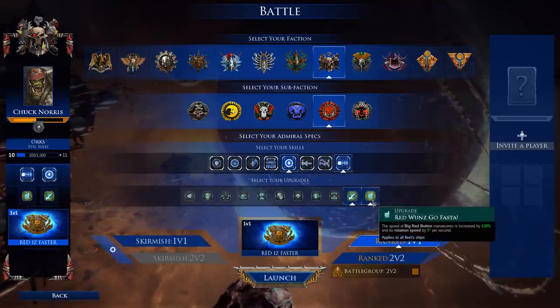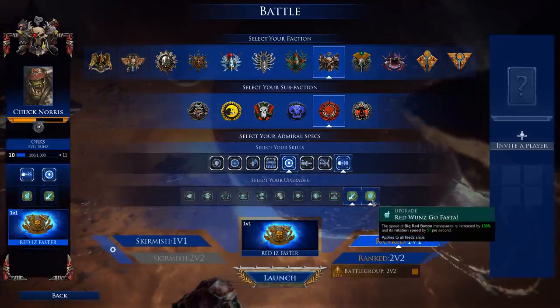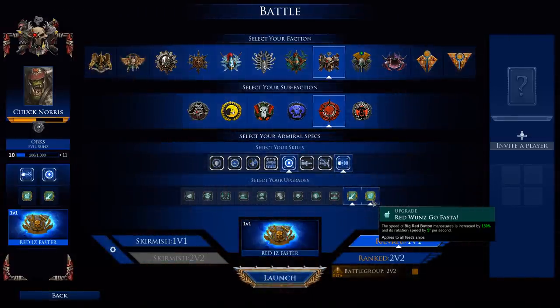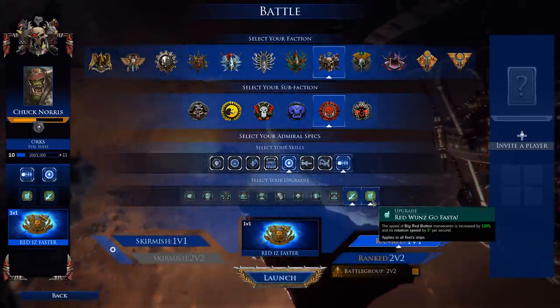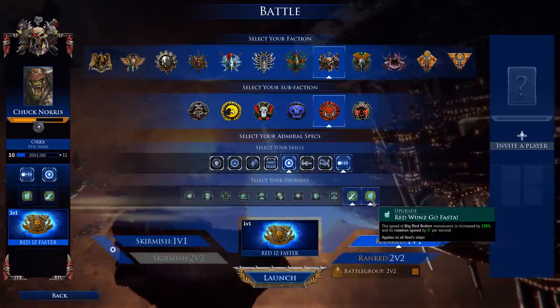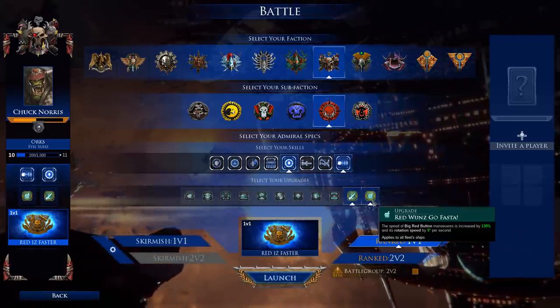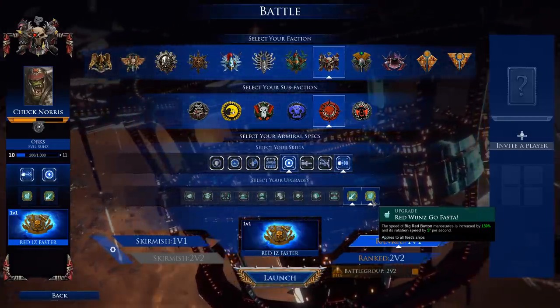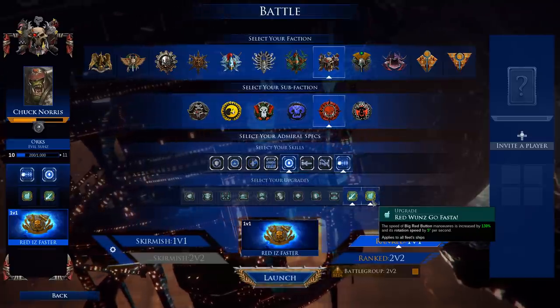For the Evil Suns, the faction we'll be playing, they have 'Red Ones Go Faster.' The speed boost from the Big Red Button — their equivalent of acceleration — is pretty much random in timing. With Imperium or Chaos you can accelerate and turn it off, but with these guys you smash that Big Red Button and it just kicks on hard. It's very fun.